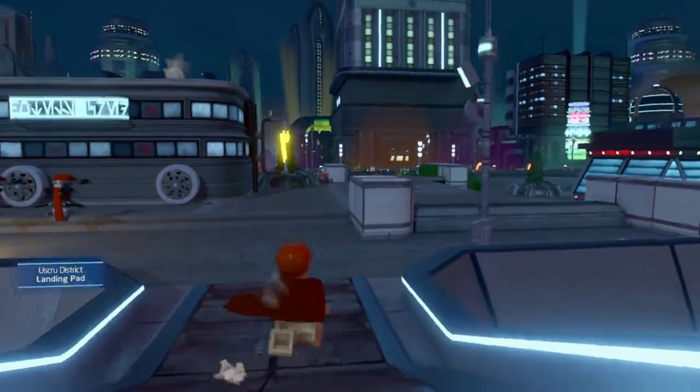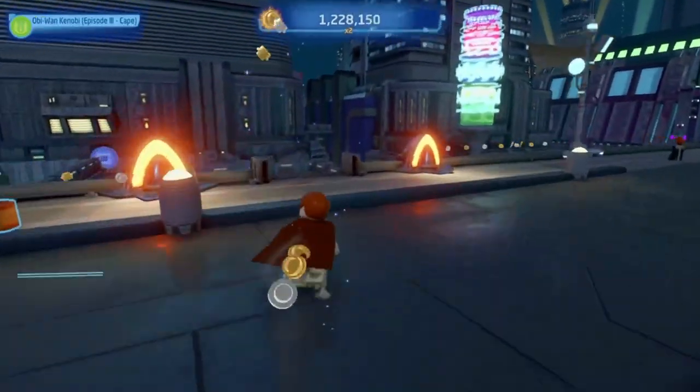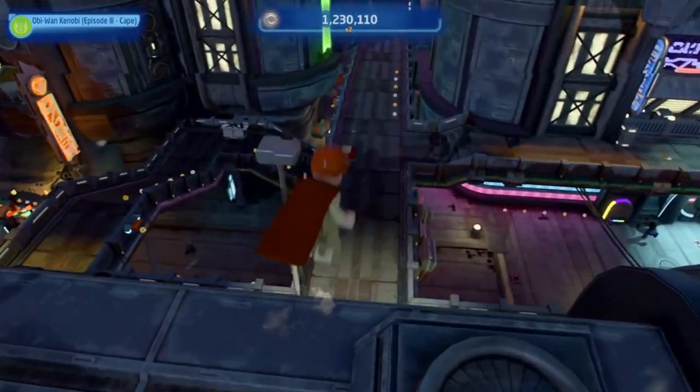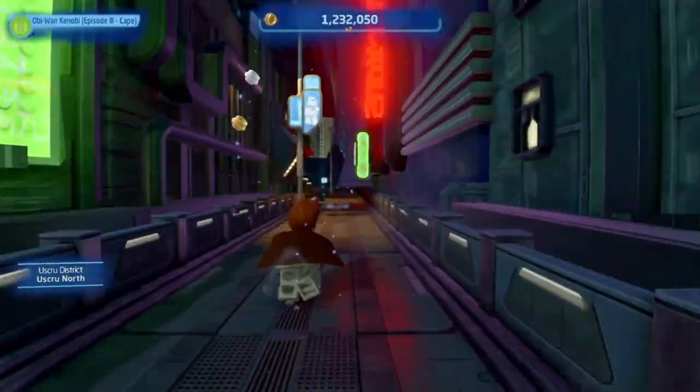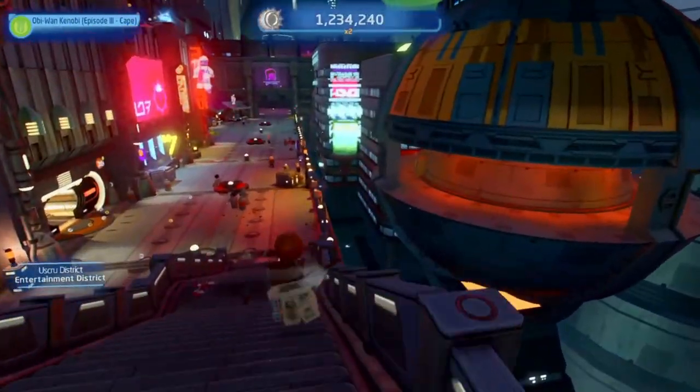You have to start on the landing pad and then follow this way. Jump down here onto the bridge that you will see, then walk right to the end of the whole bridge. When you are at the end of the bridge you will have to walk to the left side.